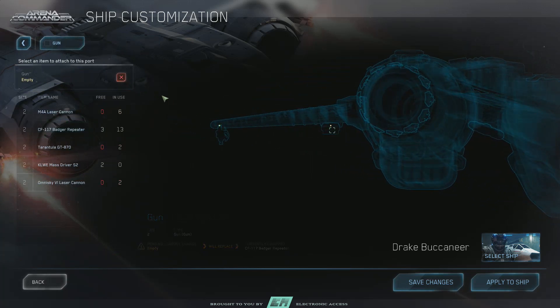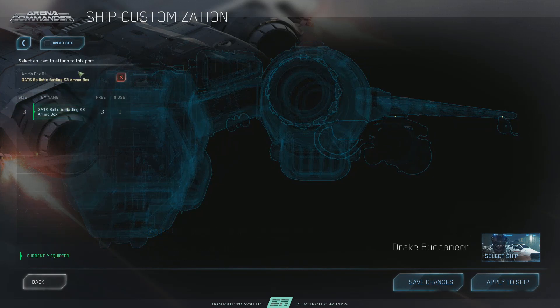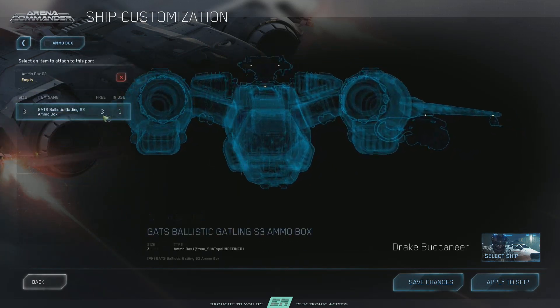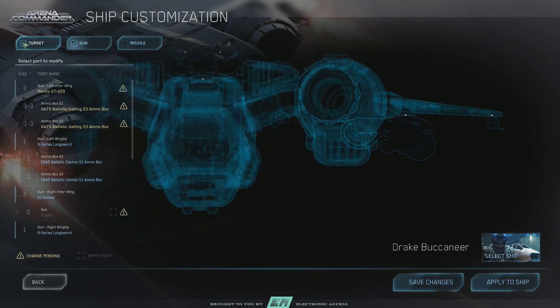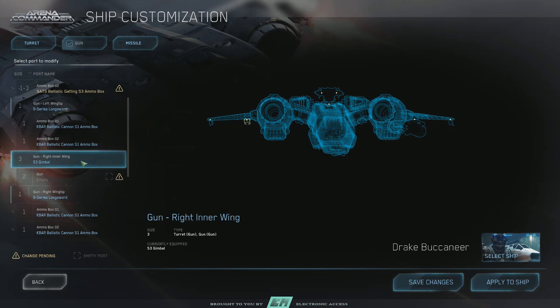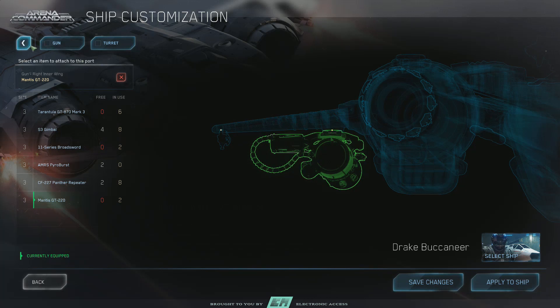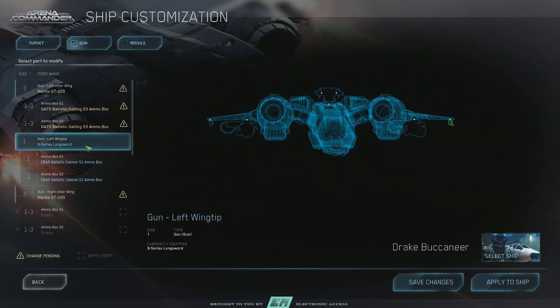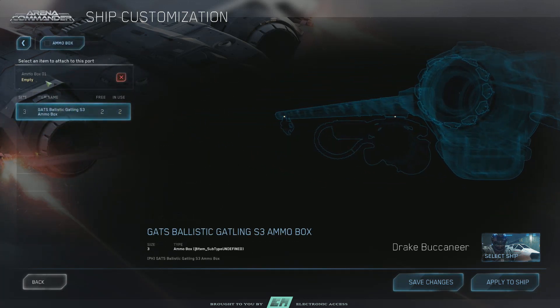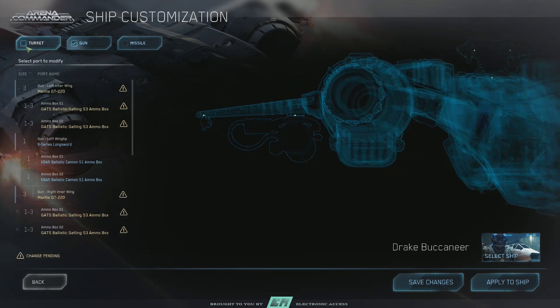We put a fixed one there — not sure why we were able to put that on the other one. Anyways, we've got to put ammo boxes here, no worries. So we're going to get this first gun geared up. I'm going to call this a mixed bag loadout — because why the heck not? And if you've never had a chance to customize your ship, you actually do it by going into Arena Commander and it carries over into the persistent universe.